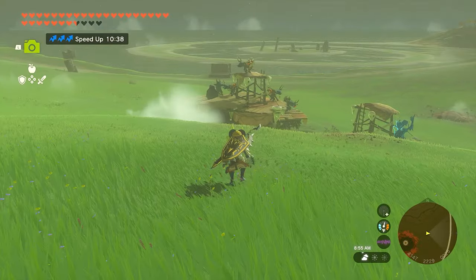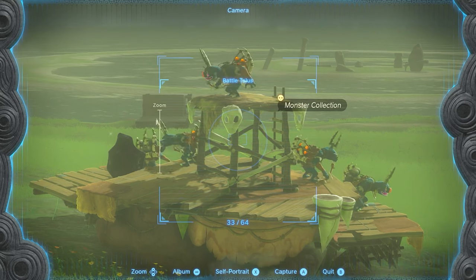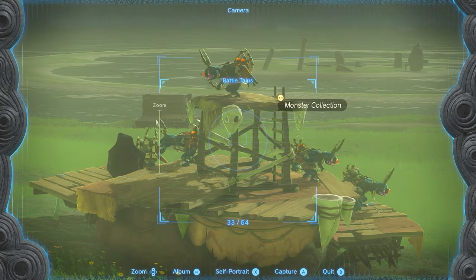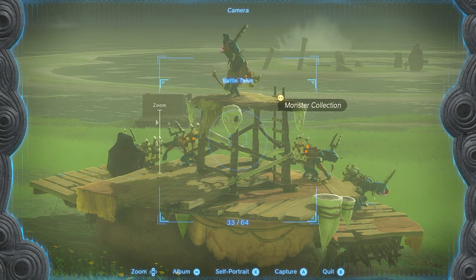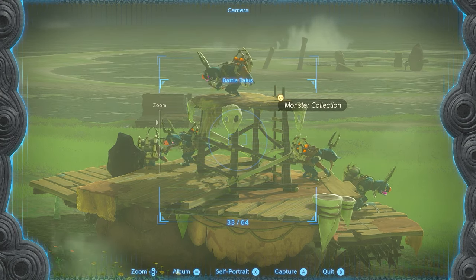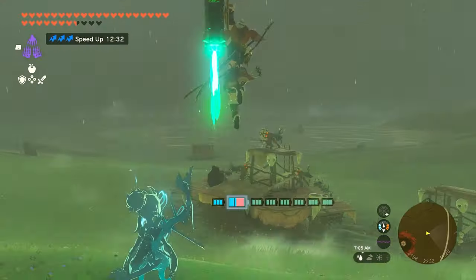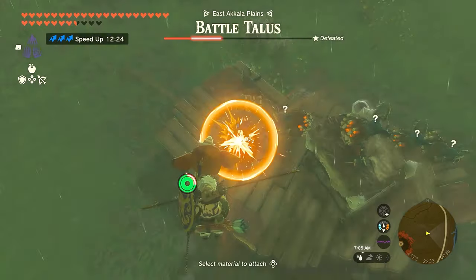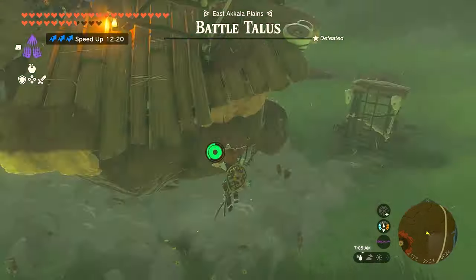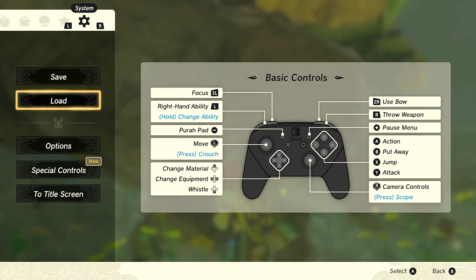You'll find a Battle Talus and some bokoblins. Your first goal is to defeat the talus and all the bokoblins except one that is carrying bombflowers in its basket. Make sure that bokoblin has at least one bombflower in its basket, so it's best to save before trying anything. Defeat the Battle Talus using arrows, and you can use dazzle fruit to stun the bokoblins if needed. After the talus is defeated, save, then reload — the bokoblins will respawn.